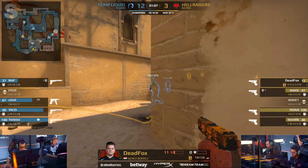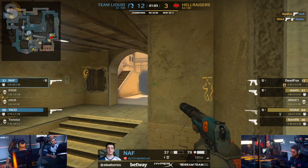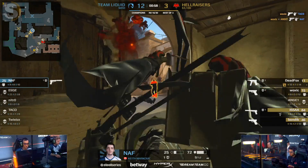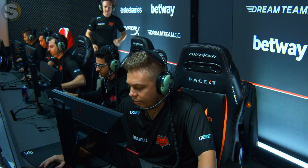Deadfox is going to get pushed out here — can he get any kills? He desperately needs to and will do. Nitro and Twists get completely swept aside, and now Nafly and Tako have a 2v4 to pick up — and it's not going to happen. Hellraisers — they're back in this! Game on, they are definitely back in this game now.